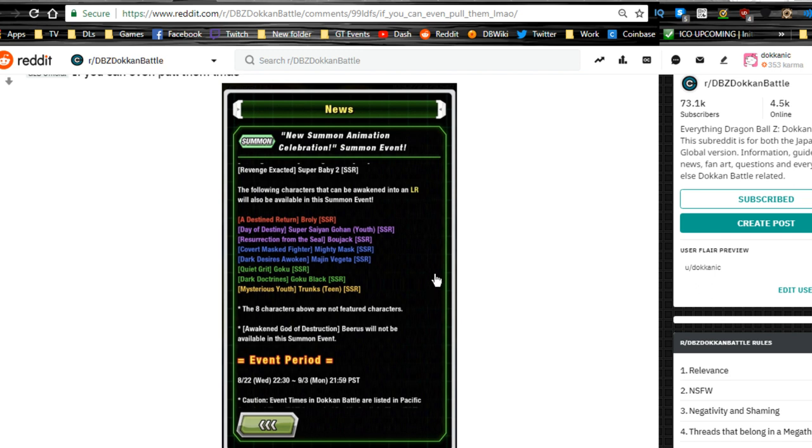I did a summon earlier today and I ended up getting LR Bojack, so I was very happy about that. Unfortunately, I really want Goku Black — I really need him for Super Battle Road; I can't beat that event. Once you get him to LR, that HP regeneration comes in very, very handy, and when he's maxed out he just becomes a tank. Him and Trunks are actually the only two summonable LRs that I'm missing out of all the ones currently available.